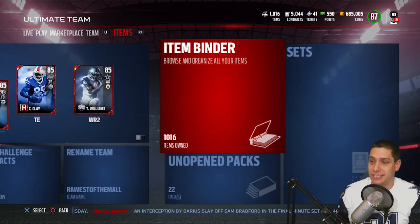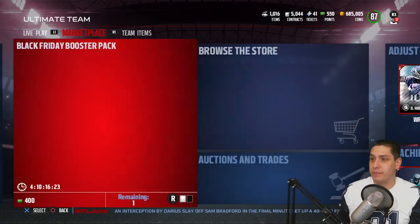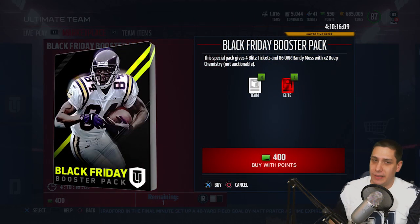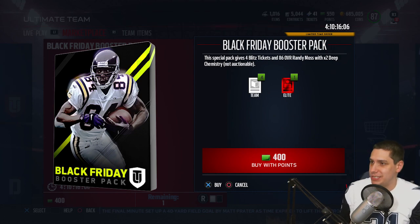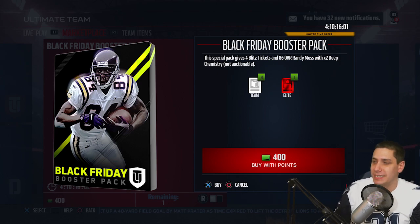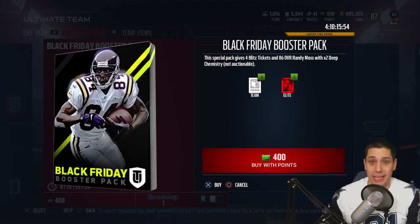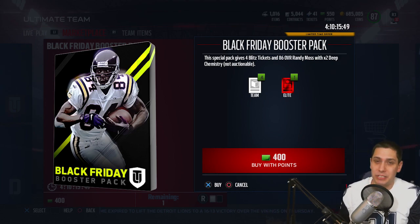We know they added new players and that kind of stuff. The first thing I want to show you, if you go into the marketplace — it's not loading, but if you click on it you'll see it. It says Black Friday Booster Pack. It's a special pack that guarantees you four Blitz tickets and an 86 overall Randy Moss with two times deep chemistry. If you're a big chemistry fan or just a Randy Moss fan who can't afford the expensive one, maybe this will be worth it.